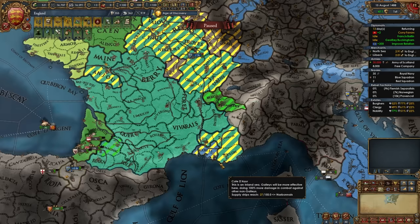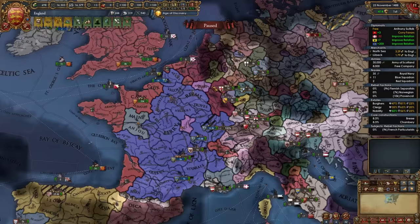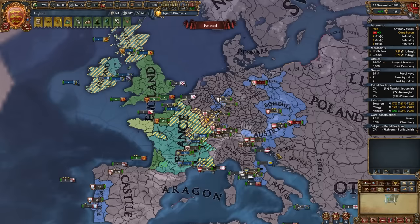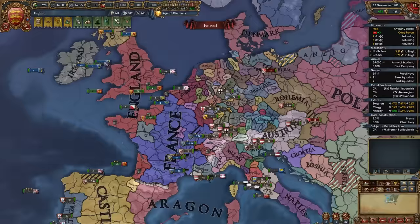Now I have some more favors with the Pope, so I'm going to ask him to return another Provence core. If you have a province inside the HRE that you need to conquer — like Metz which Lorraine owns in my game — now is when you need to focus on improving relations with elector allies to get them to elect you HRE Emperor. All the guys I've allied are already close to voting for me, so I'll improve relations, royal marry them, send gifts, offer military access — the usual to get someone to like you.